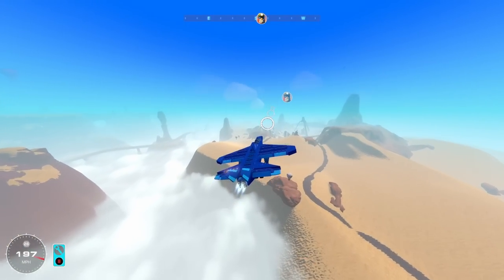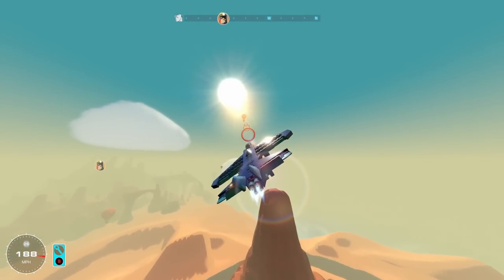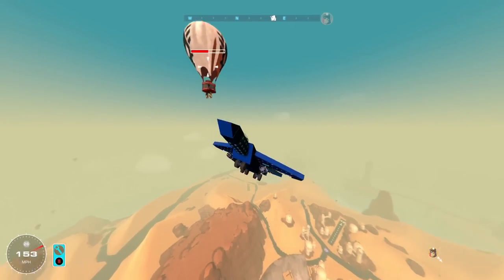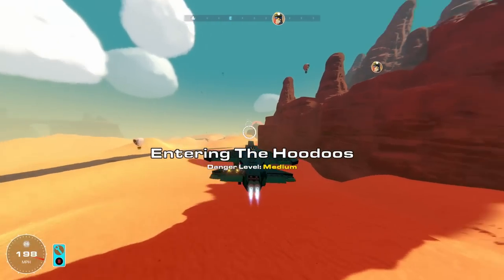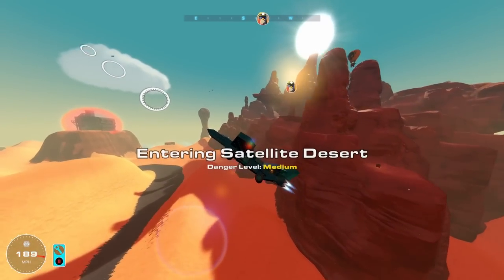We're gonna fly back over the desert now and head to the new area. It's really hard to defeat the urge to shoot these guys. Like, I'm just flying around and I see a balloon, I just wanna shoot it. Alright, let's just try and find the landing zone.